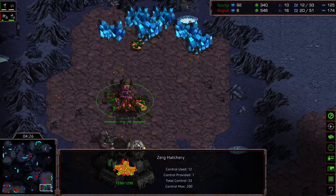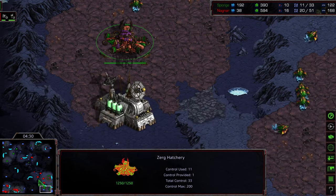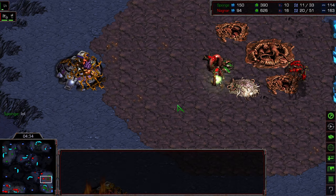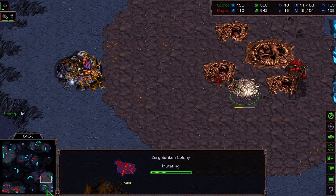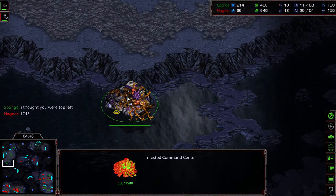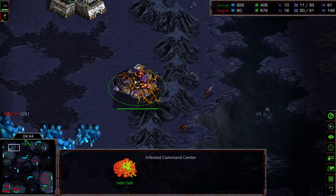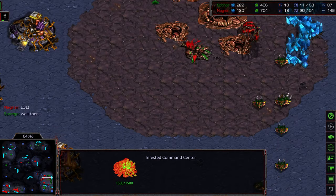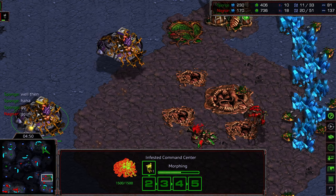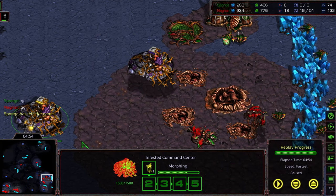Actually, I take it back — there's the natural expansion down here. So not game yet, but a big, big, big lead to Nagnar right off the bat. Sponge laughing as he's going to try to distance mine. He said he thought he was top left, so his infested Terrans were on the wrong location. All three infested command centers are now in Nagnar's base. Nagnar with a big advantage — they're going to call GG right there and we'll move on to game five. Hope you guys enjoyed it, thanks for listening.